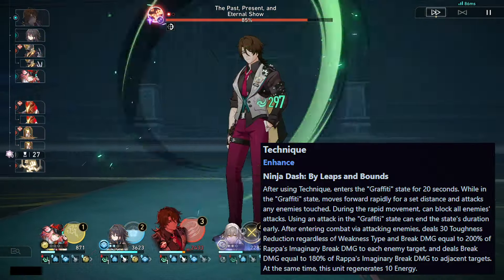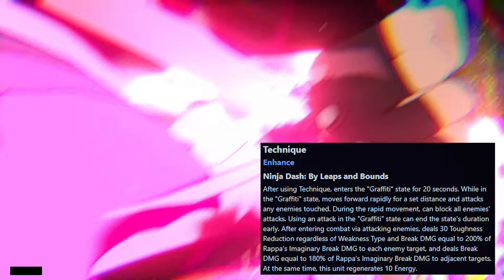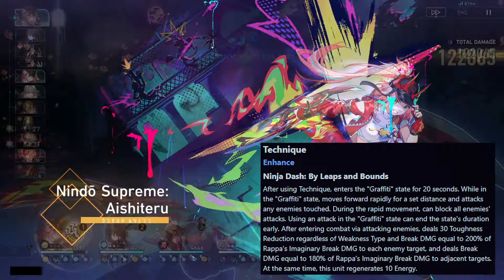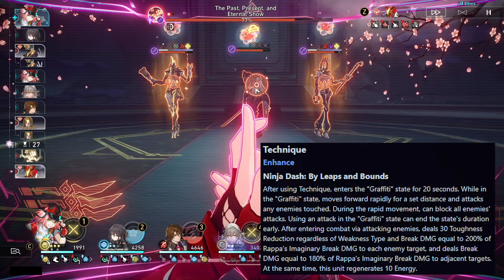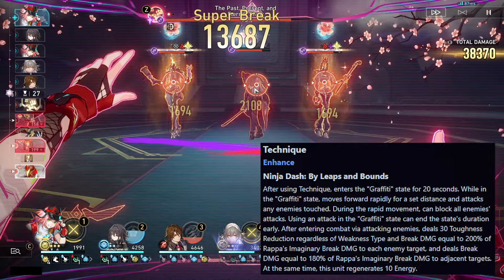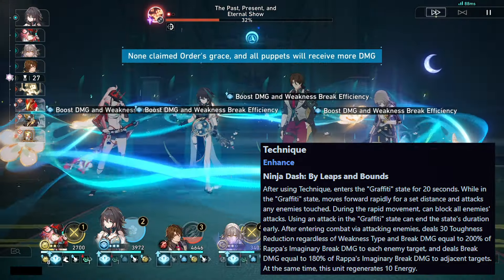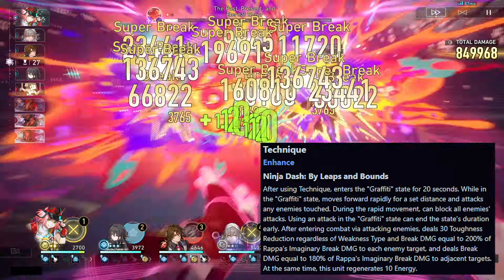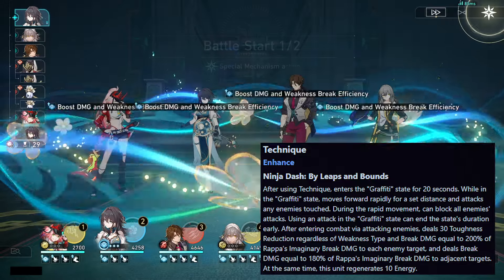For her technique, after using it she enters the Graffiti state for 20 seconds. While in the Graffiti state, she moves forward rapidly for a set distance and attacks any enemies touched. During the rapid movement, she can block all enemy attacks. Using an attack in the Graffiti state can end the state's duration early. After entering combat by attacking enemies, she deals 30 toughness reduction regardless of weakness type, break damage equal to 200% of her imaginary break damage to each target, and 180% to adjacent targets. This unit also regenerates 10 energy.